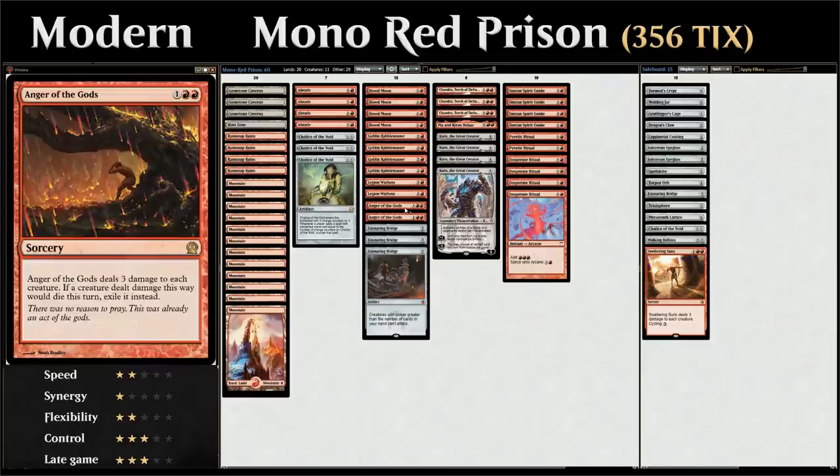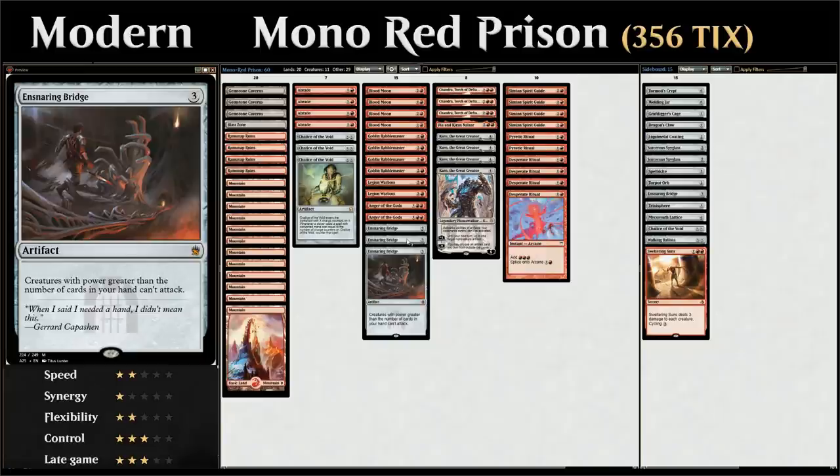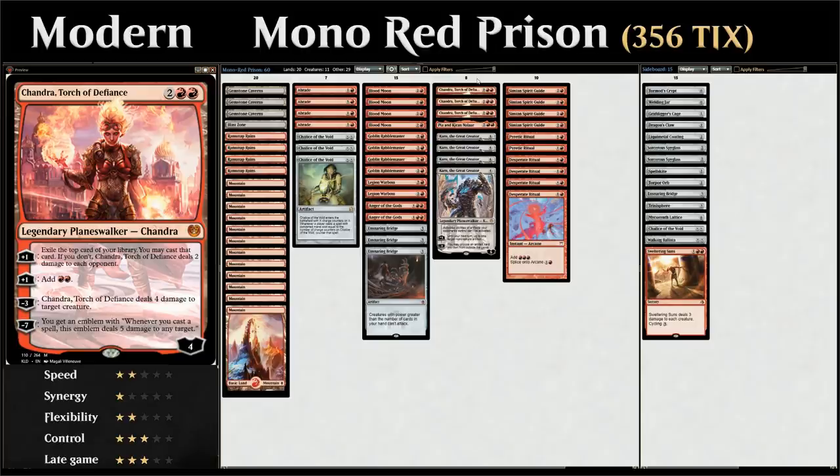The Legion Warboss itself also has Mentor, so it can distribute plus one plus one counters on smaller creatures when attacking. Then we have two copies of Anger of the Gods as our sweeper of choice, dealing three damage to each creature and exiling those creatures — a very powerful card against any creature deck alongside our three copies of Ensnaring Bridge.